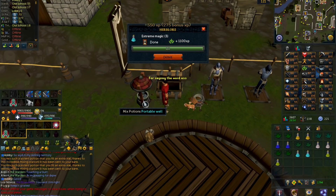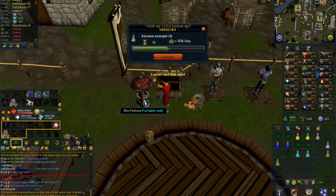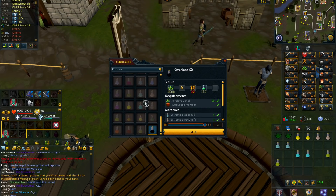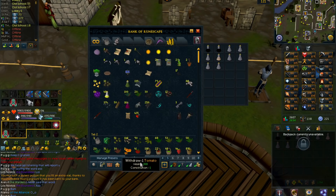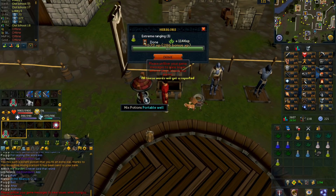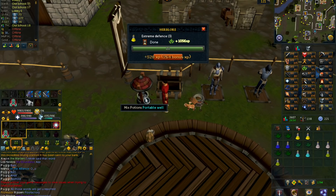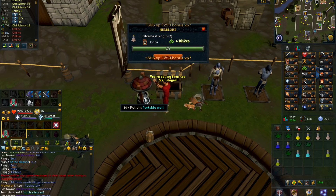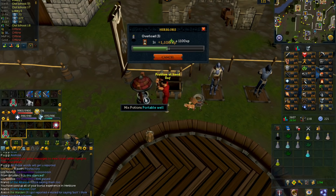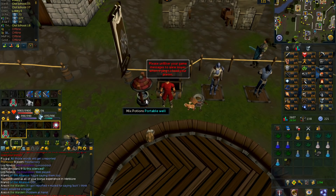Like many of the other skills, Herblore will cost over 100 million to get to 99, so it is really important to train it during double XP weekend because it will save you so much money. If you don't already have a high level in Herblore, I would recommend doing Herblore during this double XP weekend and getting it to at least level 94, so you can use a boost to get to 96 to make overloads. Or you can just go straight to 96 so you can make those overloads, and then make overloads all the way to 99 — that is actually what I did.